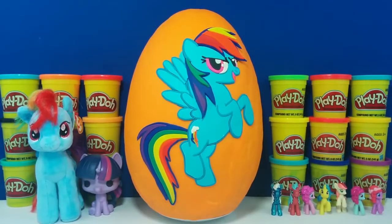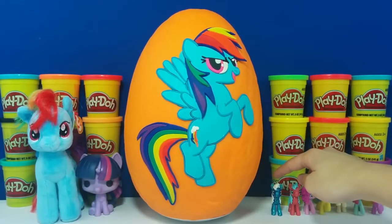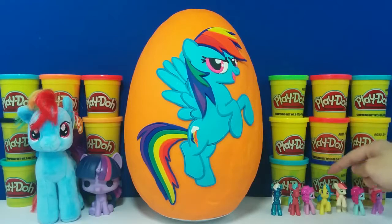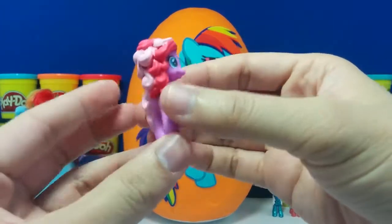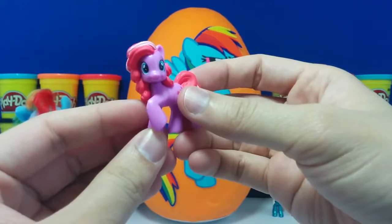Before we open this egg, let's go over all of her friends that we got from our previous videos. This is Twilight Sparkle, Royal Rift, Swanky Hank, Pinkie Pie, Lemon Hearts, Rose Luck, Ruby Splash. Do you guys know the name of this pony? If you know her name, let me know in the comment section and we'll see how many people guess it right.